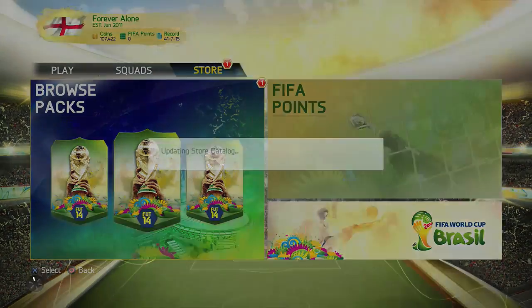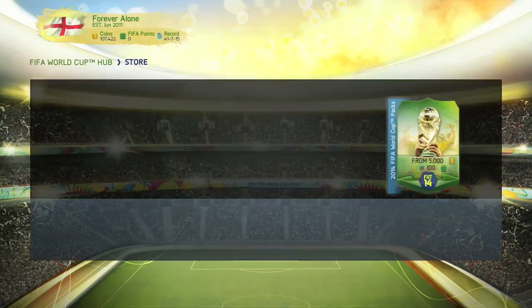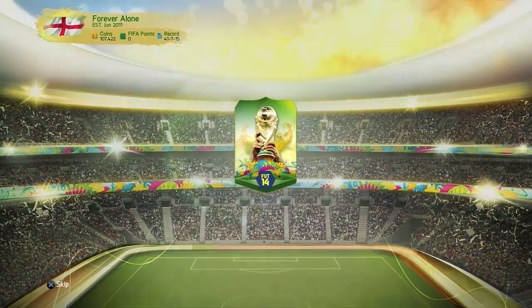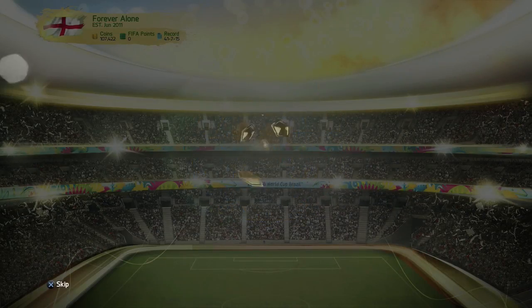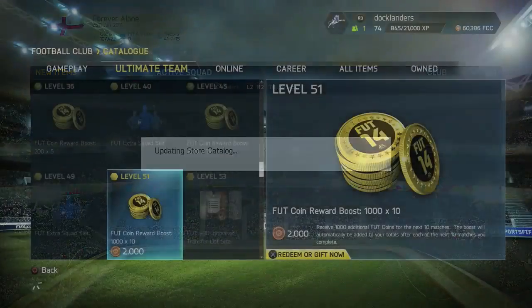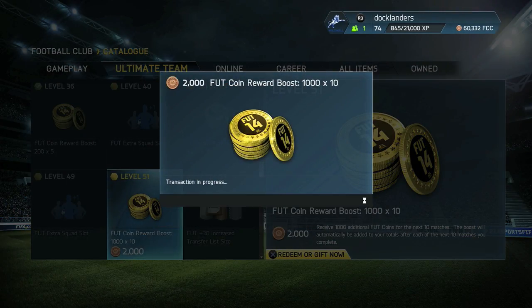Welcome back to another episode of my World Cup series, this is episode 36. We start today's episode by opening the player pack we got after completing the round of 16 tie, which we won 4 goals to 3. In the player pack we got Lee, who's a duplicate, so that's not going to help us. We also renewed our coin boost as it ran out in the last episode.